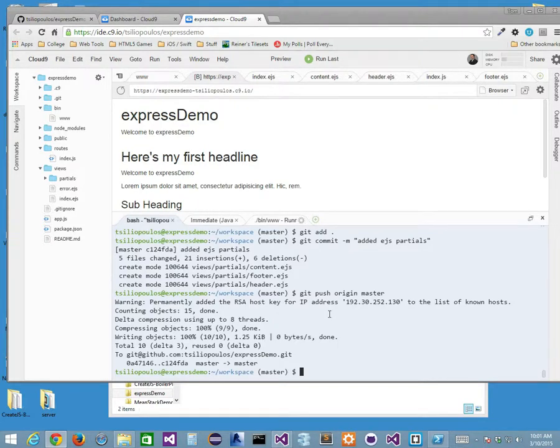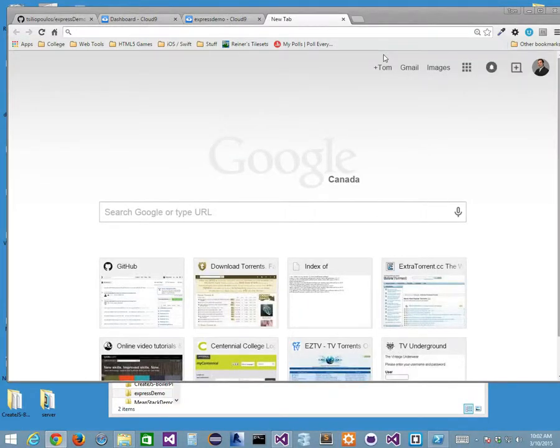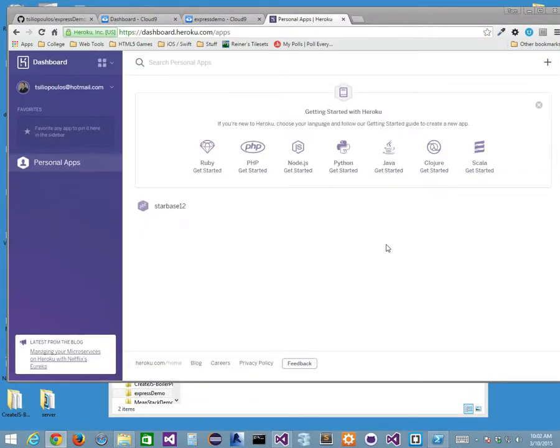What if I really wanted to deploy this on a real cloud service — not just here with Cloud 9, but a real cloud service? I asked you guys to sign up with Heroku. So let's go to Heroku for a second and see what this Heroku thing is. Here's heroku.com, and if you've signed up it takes you to your dashboard. I've got this other project called Starbase 12 that I've set up there.